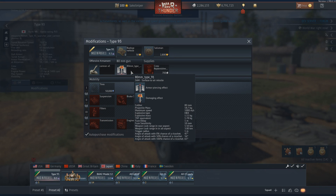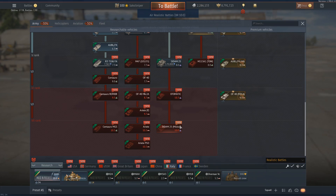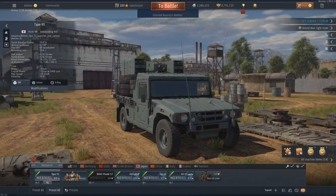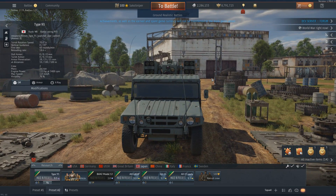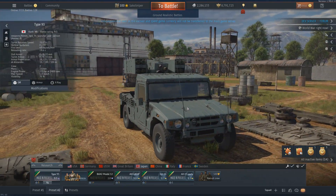You get eight missiles in total with a reload rate of 18 seconds. These are the Type 91 anti-aircraft missiles — basically helicopter anti-air missiles like the R-60M. You have a 1000 meter-per-second travel speed, similar to a Stinger. It has a 3 km all-aspect lock range and a 5.5 km rear-aspect lock range. This is basically the same as the Chinese Mistral except you don't have any guns, so you are a dedicated anti-aircraft missile vehicle with no backup weapons whatsoever. Apart from helicopters and planes, you have no ability to defend yourself from ground vehicles.